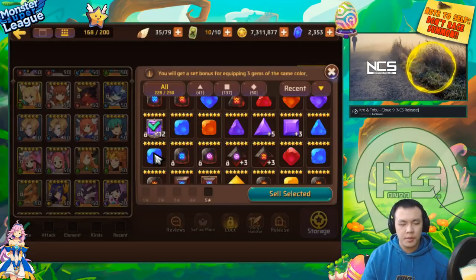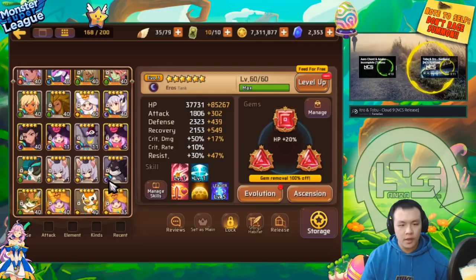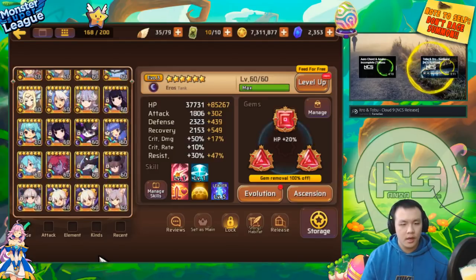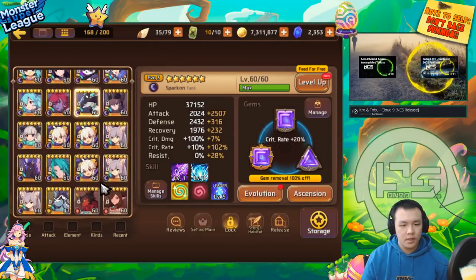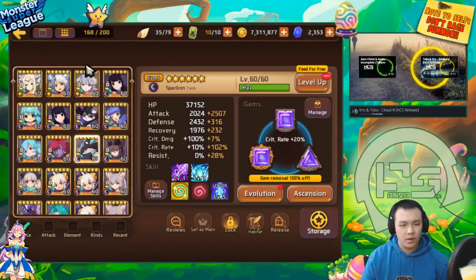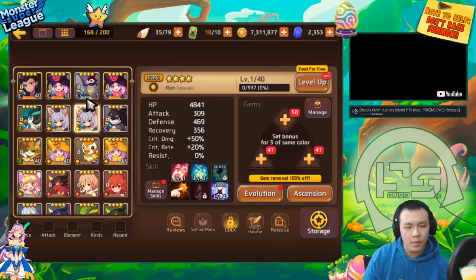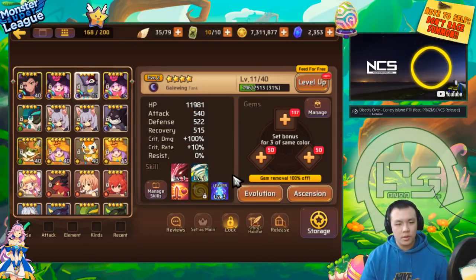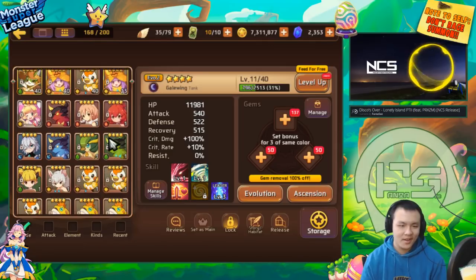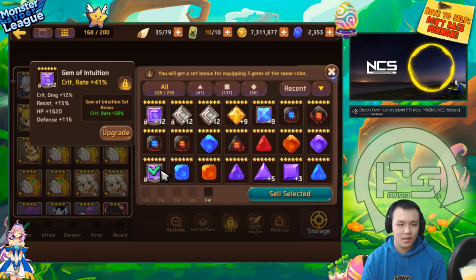I might use this on the dark birdies, or throw it on a bruiser type monster. It went to crit damage on the last roll. It basically just went to one of each substat once. These gems are probably for dark utility monsters that nobody is going to target - like dark Sparkit, nobody wants to hit that. I almost kind of want to sell it - actually I think I should sell it. It's not that good.